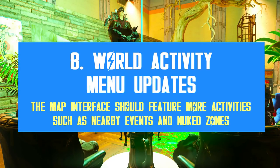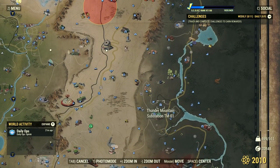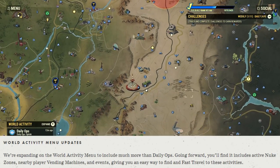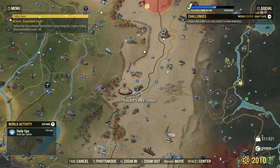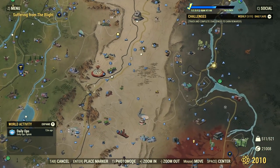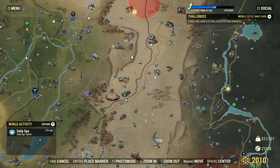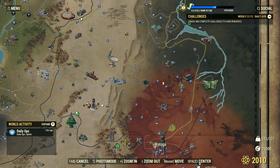Something else coming with Update 26 is more details on the map interface and the world activity menu. Right now we only have daily ops on the interface and quick alerts when tier 4 events start, such as Scorched Earth, A Colossal Problem, and Encrypted. However, that's about to change. Bethesda wants to add more details to this world activity menu, such as nuked zones, all sorts of events, and even nearby player vending machines. This is about time — it's so bothersome to search the entire map to see if and what events are currently active. Events need more notifications, especially secondary ones.